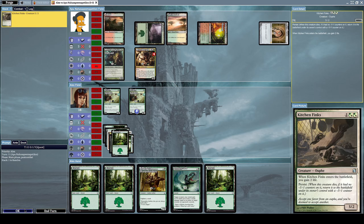He summons Kitchen Finks, which is a 3/2 Elf creature with two effects: when Kitchen Finks enters the battlefield you gain two life, and it also has persist — meaning when this creature dies, if it had no minus one minus one counters on it, it returns to the battlefield under its owner's control with a minus one minus one counter on it. Interesting.